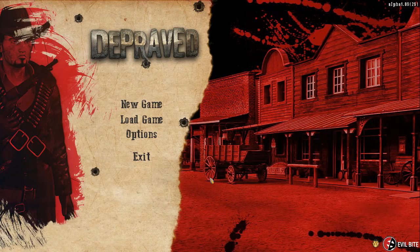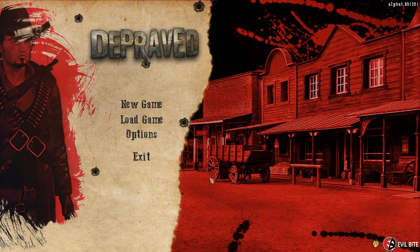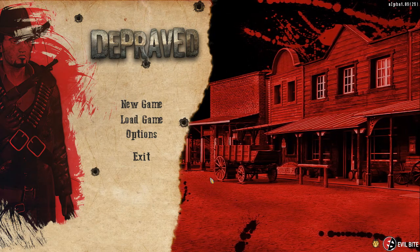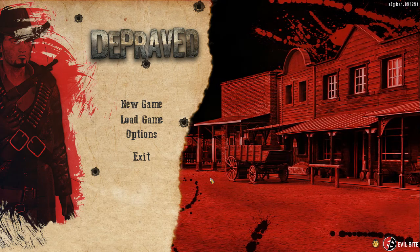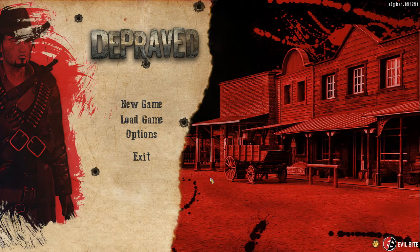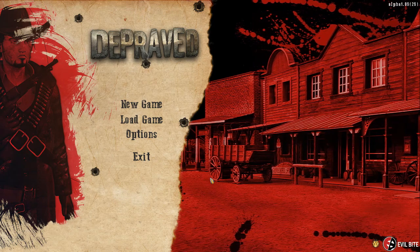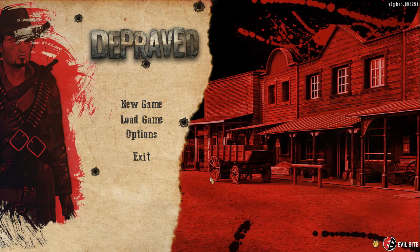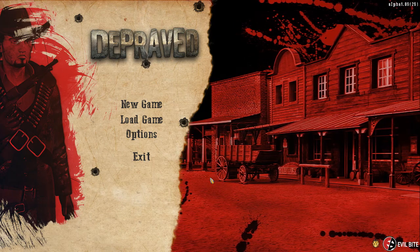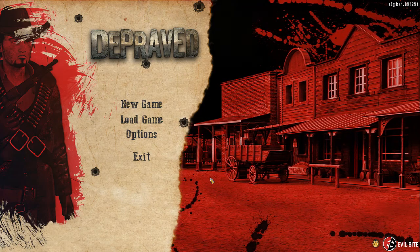Welcome to another Let's Play — this one is Depraved, a Wild West city builder. I've been watching this game for a couple of months and I'm excited to get a look at it. You start in a procedurally generated world with a single character, create your first settlement, and build a city. It has bandits, Indians, storms, and weather, and you trade with other towns. Every character has their own mood if their needs are not met.